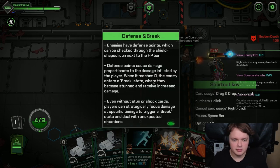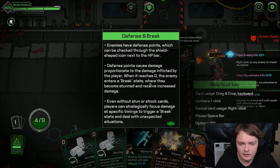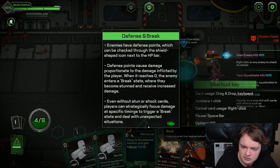Defense and break — enemy has defense points. He's gonna be checked through the shield. Check the shield — get back on next to the HP bar. Defense points cause damage property. Enemy enters a break state where they become stunned and receive increased damage. I see what you're talking about now.